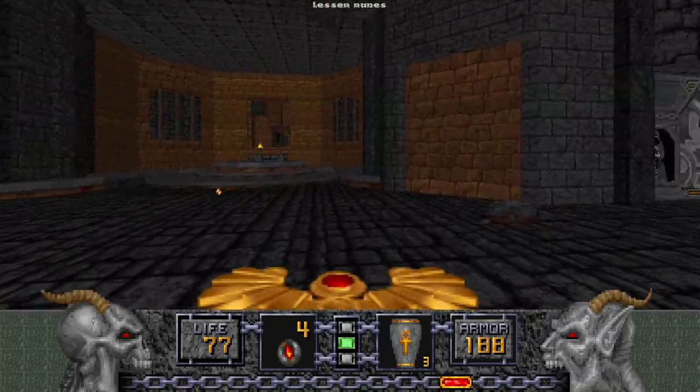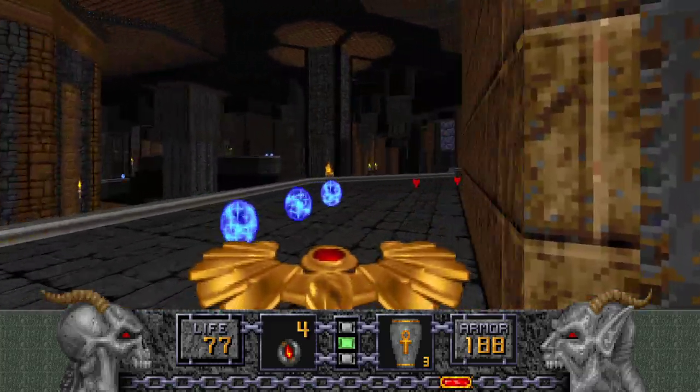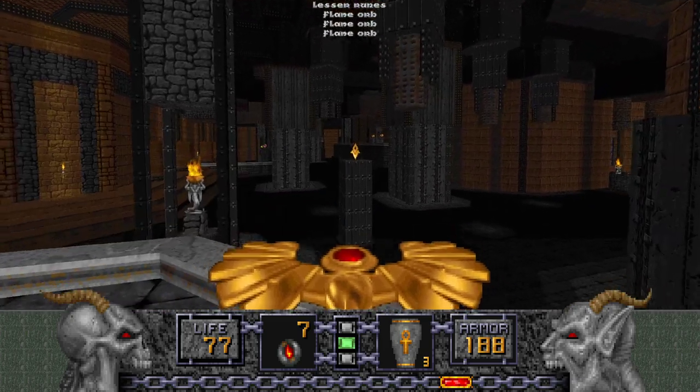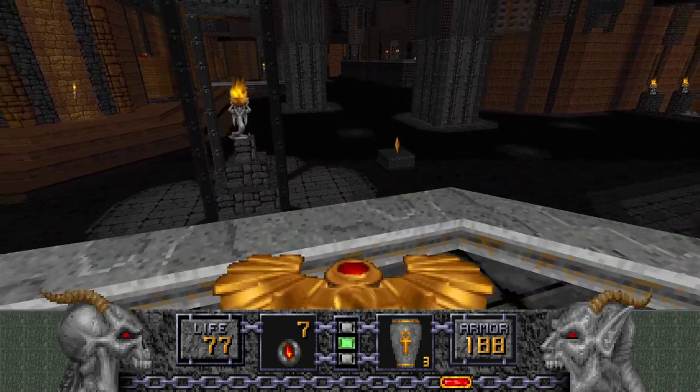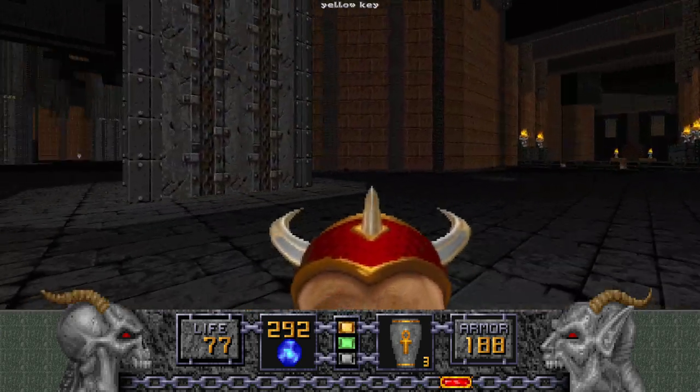Not only did that set of pillars lower, but this one did too — there were some here that were blocking your way. Now we can go out here and press this, and it will lower the yellow key. But nothing's ever easy, because when you grab the yellow key, this whole ordeal begins — get some ready.